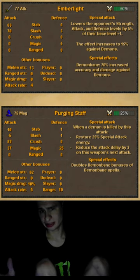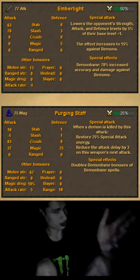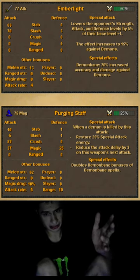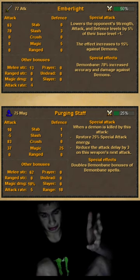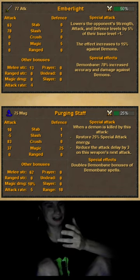We also have the Purging Staff, which is a special attack weapon requiring 75 magic. When an enemy is killed by this attack, it restores 25 percent special attack energy, which is really good, and it reduces the attack delay by three ticks.